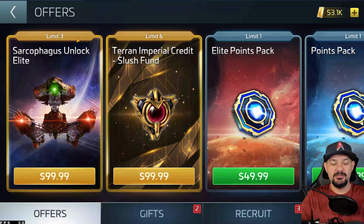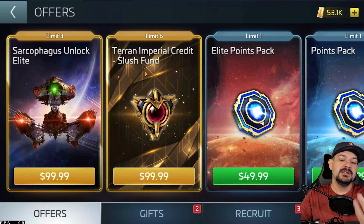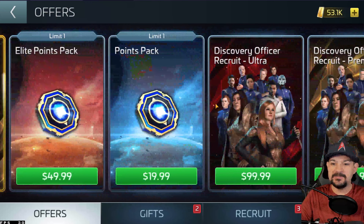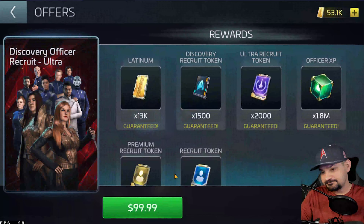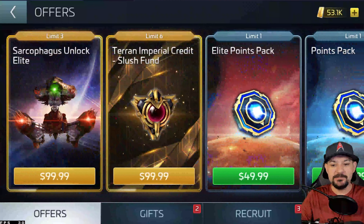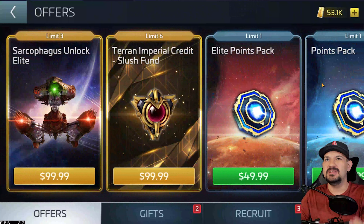Let's stop here first and go to the event store. I already bought my basic battle pass. You have the build sarcophagus, Terran imperial credit slush fund — those are the two right there. Then you have the Discovery Officer Ultra Pack which gives you 1500, a chance at that, and all these little packs, plus the binder points.